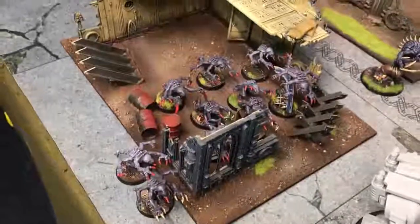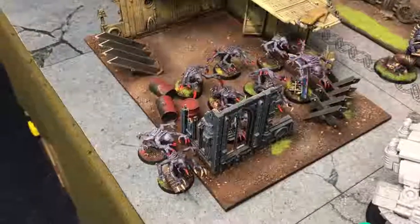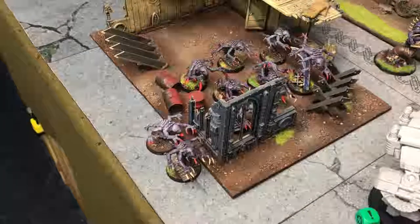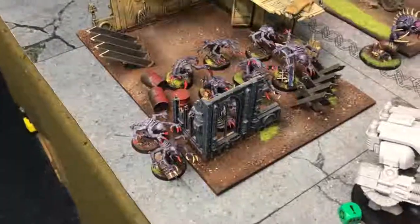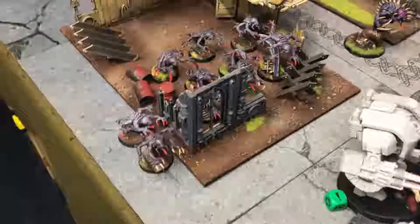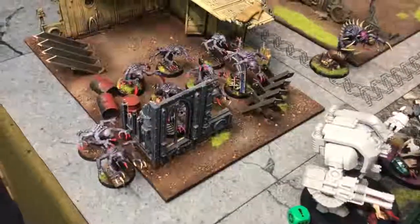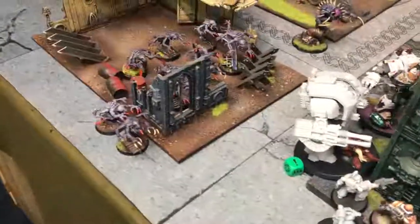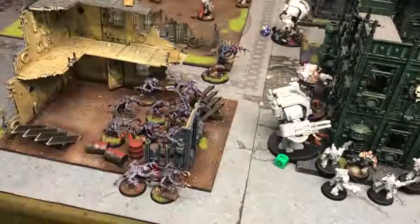I've also lost five Gene Stealers to proximity mines as they came in from overwatch. I was going to use the augury scanner but it can only target infantry units — otherwise it would have been that Leviathan taking all those shots. Charging: the Gene Stealers have gone into three different units trying to tie guys up, though he can still fall back and charge with White Scars. Managed to kill three of those guys, nothing on the Leviathan, and one wound on him — well, a wound on each big boy.